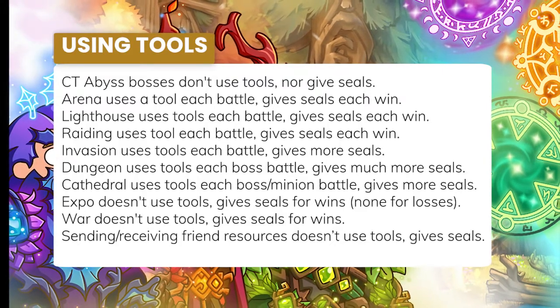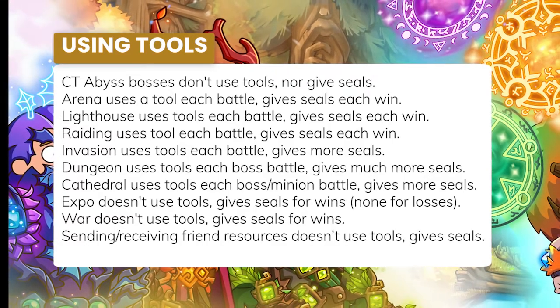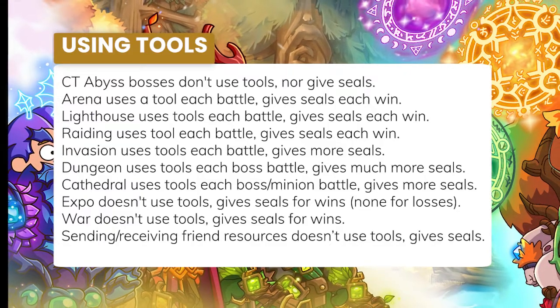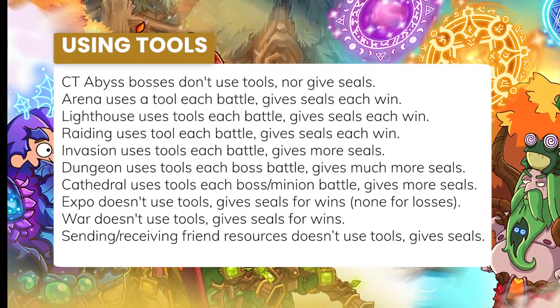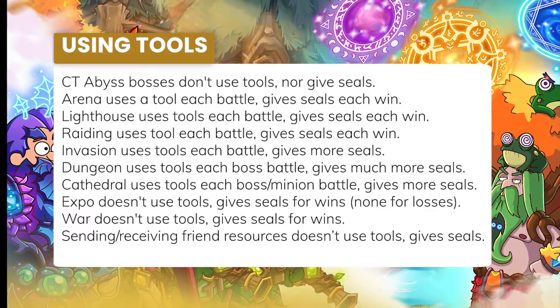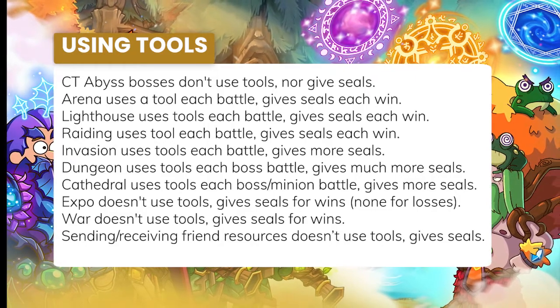I've taken this info and I'm now only equipping tools in dungeon and maybe cathedral. I might add invasion if I find myself struggling to use all my daily tools in just those game areas. I'll be deploying in all wars and going on as many expeditions as I can, because those give seals without consuming tools. Wars cost apples that I could also use in cathedral, but if I'm not grinding arena, I'm going to have plenty of leftover apples for war. That seems like the best strategy with the info out there as of now.